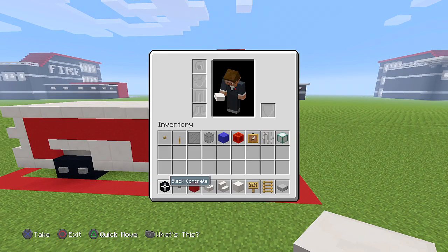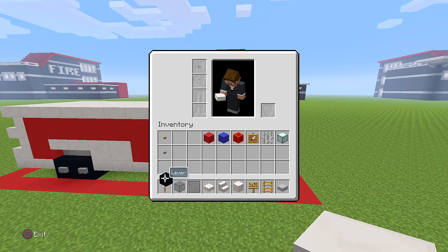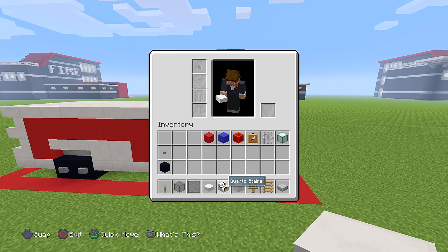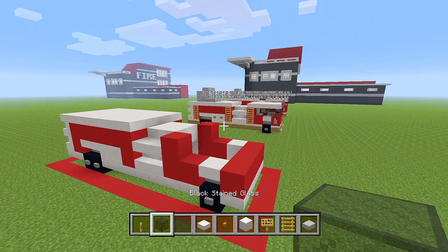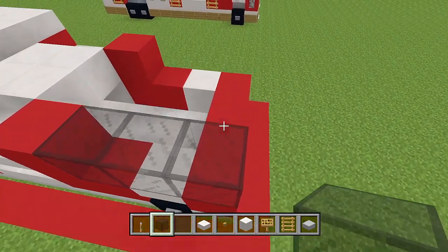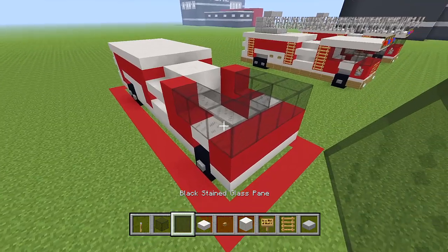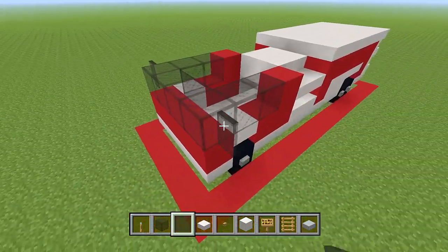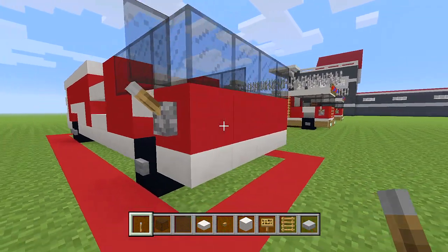Now let's grab some other blocks. Get the black stained glass, panes, a lever, and oak buttons. Switch to full blocks of glass and place three on each side, then fill in the two extra spaces in the middle. Have a black stained glass pane on each side, and then a lever right underneath that glass pane on the block of red concrete.